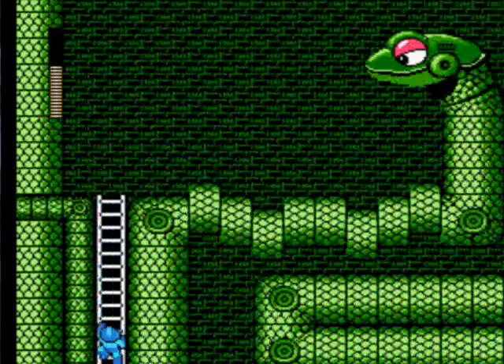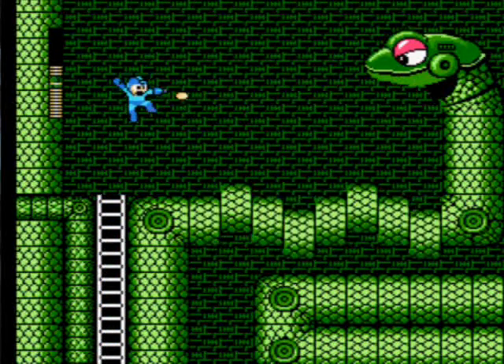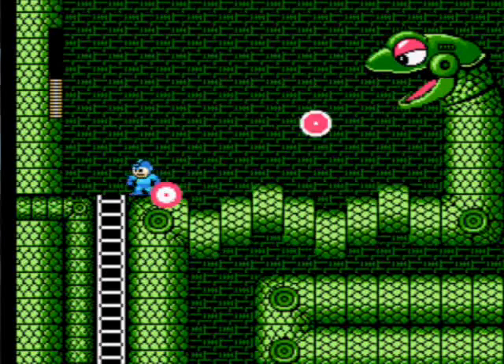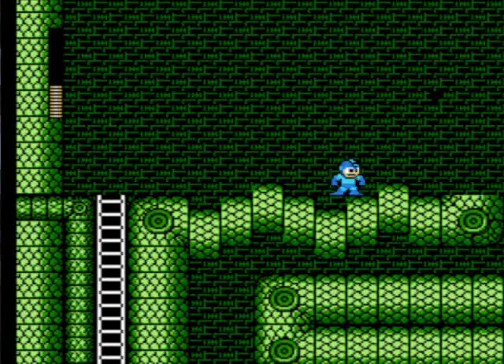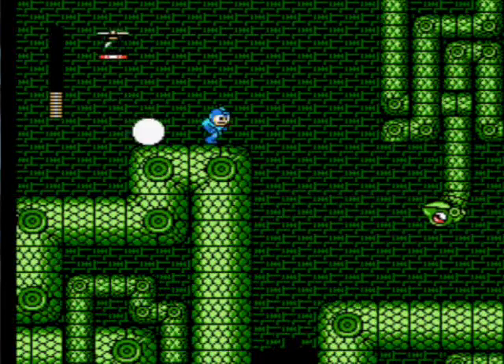So yeah, you've got mini bosses in this stage as well — you've got giant snake heads. The pattern of these is kind of easy to dodge, but I just got hit, so there you go. And I got hit again. You've got two of these giant snake heads to kill in the stage — there's one that comes up later on as well.